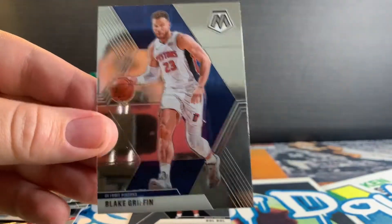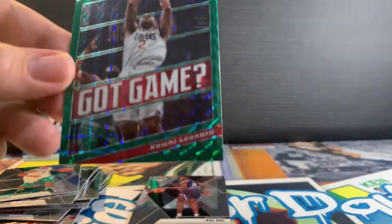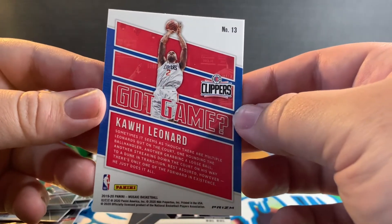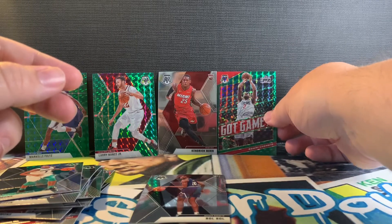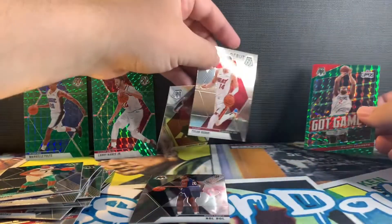Even though it might be a base, I still like that Blake Griffin. And we got a Got Game Kawhi Leonard — sweet looking card. Gotta check if Kawhi sells. And we got a Tyler Hero NBA debut. I like seeing Tyler Hero.